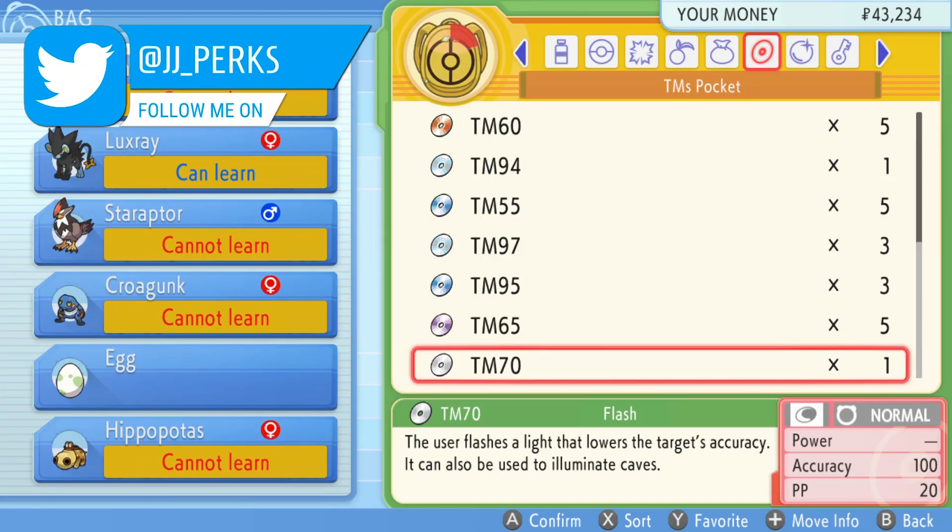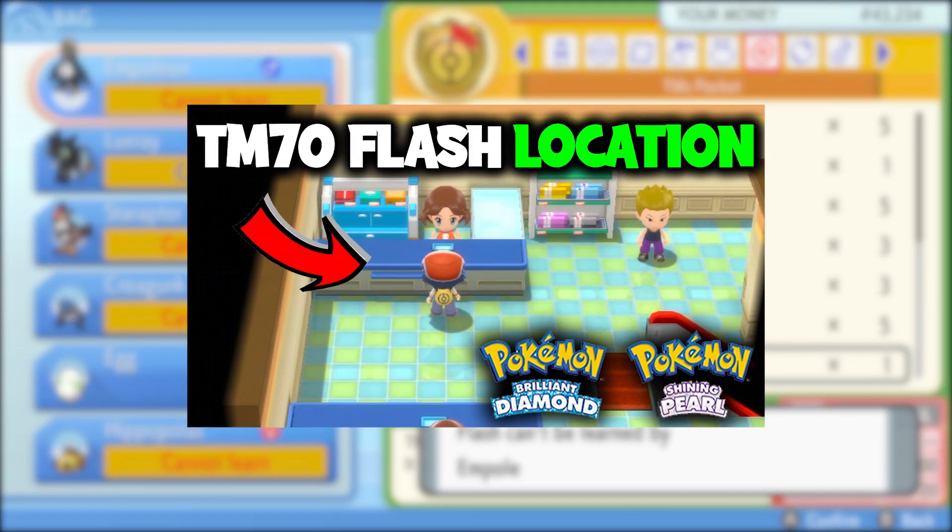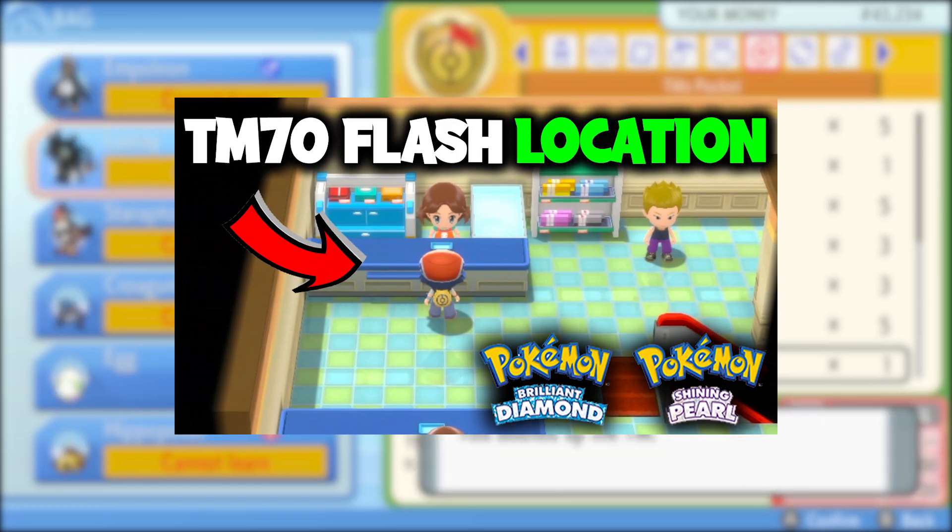TM70 Flash is a very good move when going through dark caves, but where do we find it? How's it going everyone? My name is JJ and in this video I'm going to be showing you where to find TM70 Flash on Pokemon Brilliant Diamond and Shining Pearl.